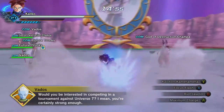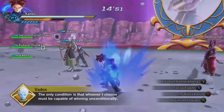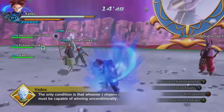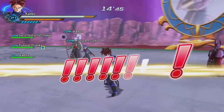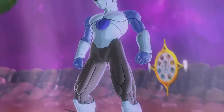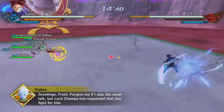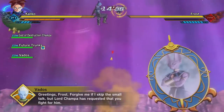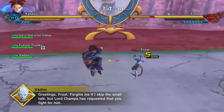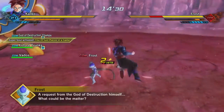So what you're supposed to do to get the clothes and the moves — of course you have to get the secret finish. And to get the secret finish, I believe Vados has to survive over 50% health and you have to beat this under 5 minutes, which shouldn't be that difficult. I would recommend if you guys were a higher level.